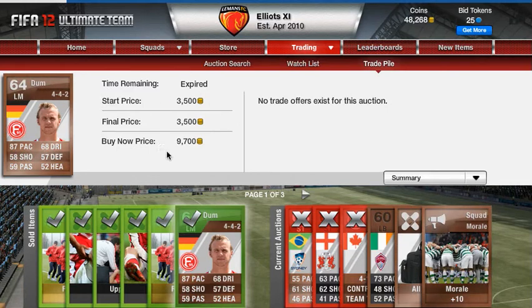You can sell these bronze players for a lot of money, especially the higher-rated 64s. Look for pace. I've probably made like 30 grand on bronze packs because if you get lucky and get even 85 pace, and if it's in one of the English leagues, you can sell them for about 10 grand. They go for a lot.